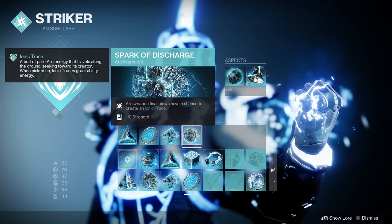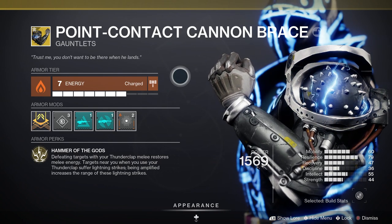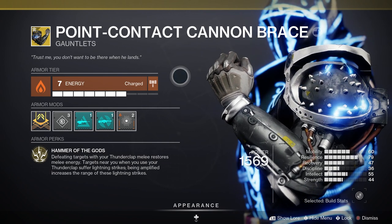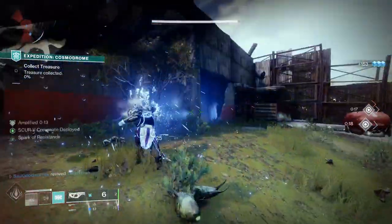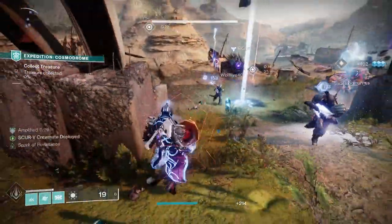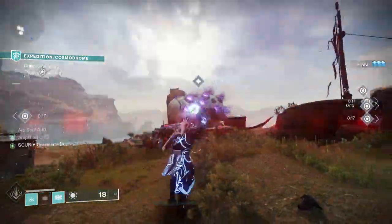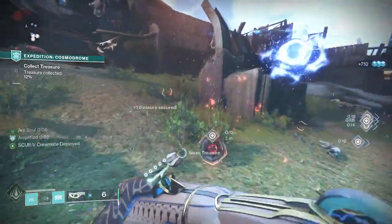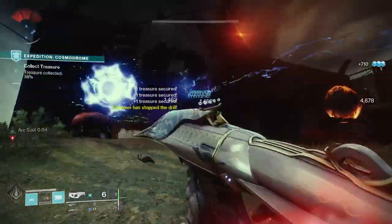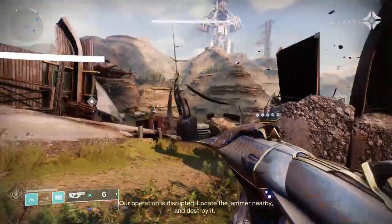Next up, let's have a look at the exotic armor — it's Point Contact Cannon Brace, exotic titan gauntlets that come with the perk Hammer of the Gods. With Hammer of the Gods, defeating targets with your Thunderclap melee restores melee energy. Targets near you when you use your Thunderclap suffer lightning strikes, and being amplified increases the range of those lightning strikes. To get these exotic gauntlets, do Legend or Master Lost Sectors solo as a titan when it's arms day. You can use todayindestiny.com to find out which Lost Sector is featured and what loot is available.